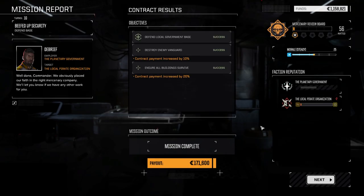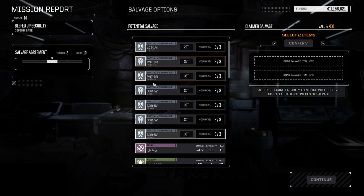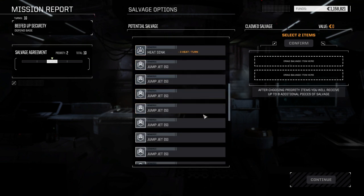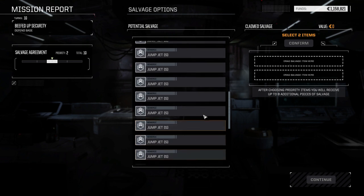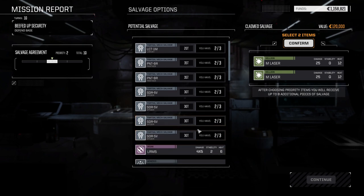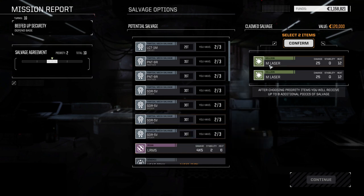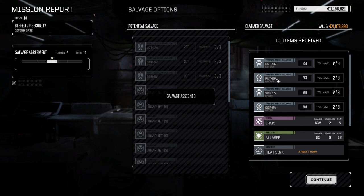171,000 — that's actually pretty good. Let's see what our salvage is. We got no internal structure damage. A couple Panther parts, a couple Spider parts in here. Oh my God, look at all the jump jets from the Spiders. Since I can't choose mech parts, let's choose a couple... we've got tons of medium lasers. That's 60,000. How much are these? 80,000 — so let's just take the LRM-5, it's worth more. Two Panther parts, which means we have another Panther. We got another — we got a Spider.